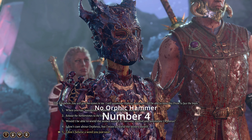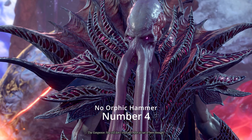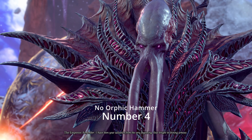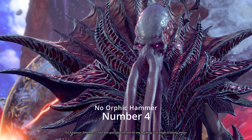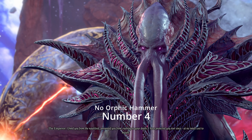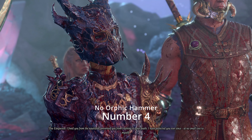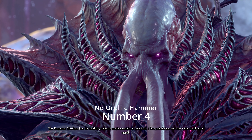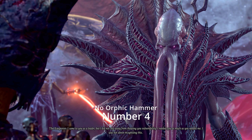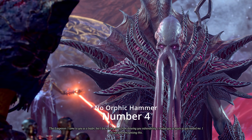Number 4: Orphic Hammer Omission. So you've made the big call to side with Orpheus and give the Emperor the betrayal of a lifetime. But hold on — a small yet catastrophic problem: you completely forgot to bring the Orphic Hammer. And to make things worse, Raphael, your backup plan for getting the hammer, is already dead. Facing off against the Emperor without this essential relic? Instant Game Over. It's a brutal yet fitting punishment for not coming prepared in what's probably the most high-stakes moment in the entire game. Seriously, double-check your inventory next time.